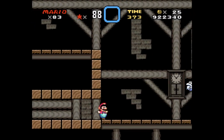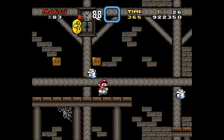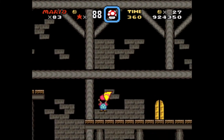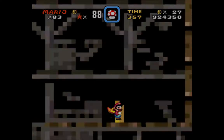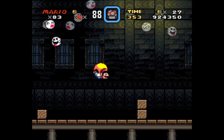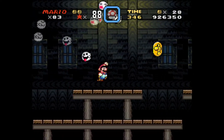Going on through this. This is a pretty easy ghost house, actually. It's pretty straightforward. There are two exits, but they're not really hard to find. It's not really a hidden exit — you just have to go a little bit farther than maybe what you would have done. So it's not too bad.